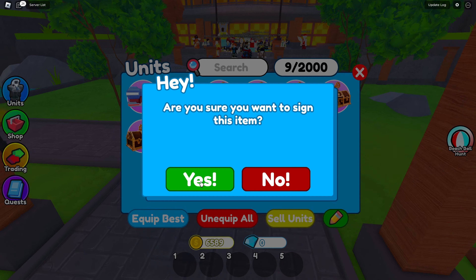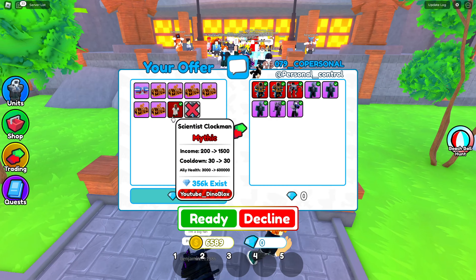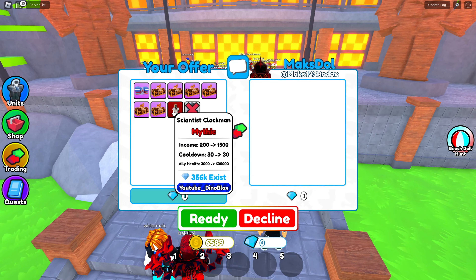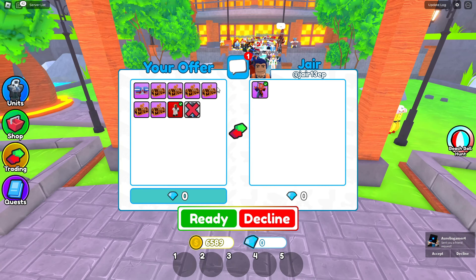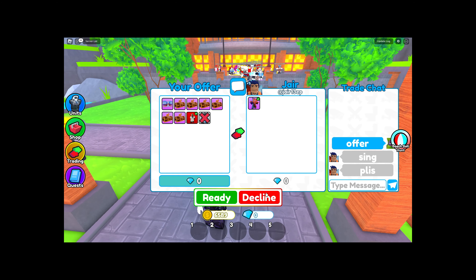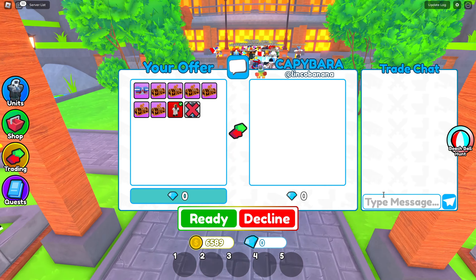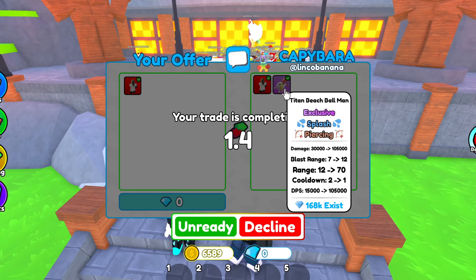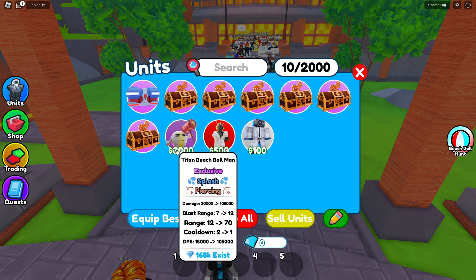You can't get these time crates anymore and they sell for a lot. I need to sell this mythic. Three mythics for one? I honestly don't think it's worth it — this mythic's worth a lot. We can sell this for like 1,000. This guy wants me to sign — I do not know how to sing. I'm trying to sell a mythic, not sign. I'll sign this clockman and a Titan Beach Ball. This unit sells for a couple thousand, and with this sign I could probably sell for like 4,000 to 5,000 gems. Let's go, that trade was definitely worth it!